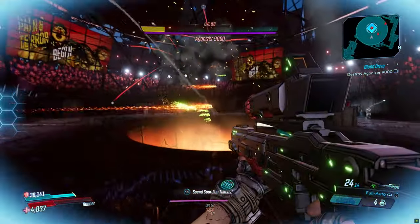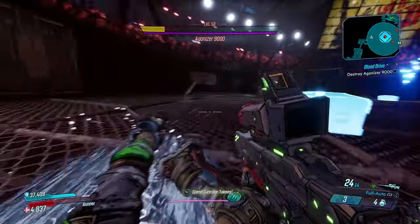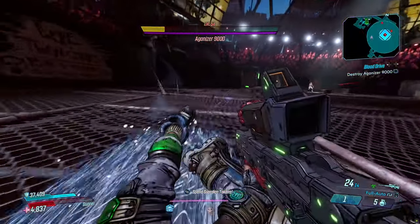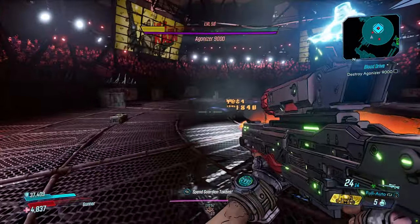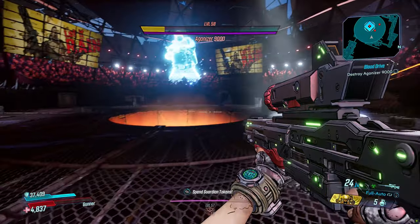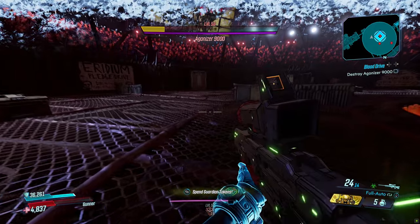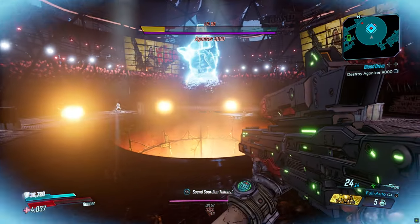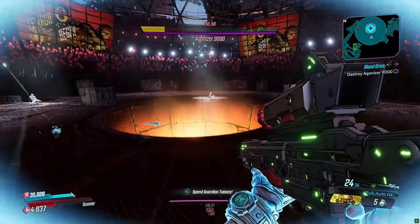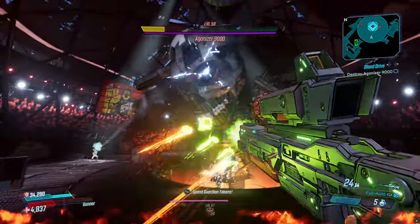The reason this has to be done is because right now Agonizer is glitched and he is not dropping Mayhem 10 gear. His loot pool derives from Pain and Terror's loot pool — Agonizer himself does not have his own loot pool. So the only way to get a Mayhem 10 Backburner is to kill Terror himself, and that can only happen one time per playthrough. It's either you use the save files, or you have to do the playthrough over and over — taking three hours every time.